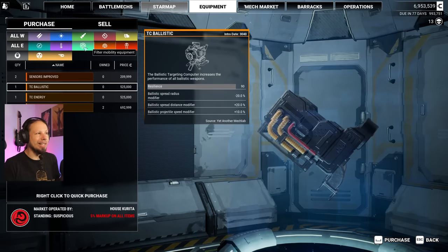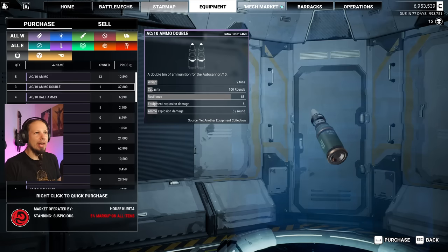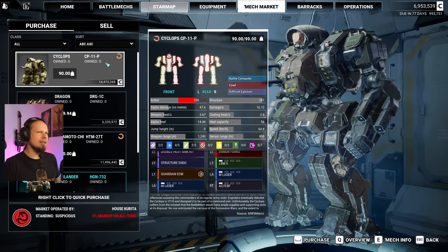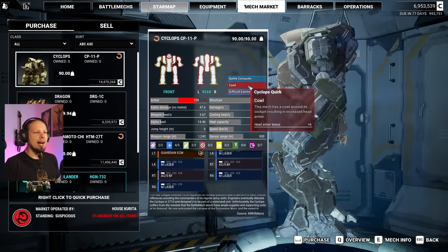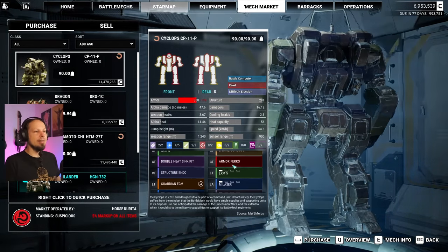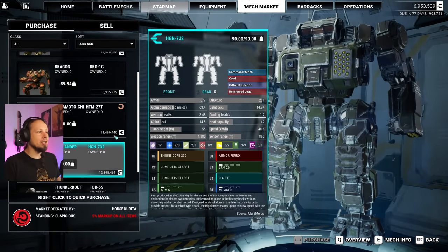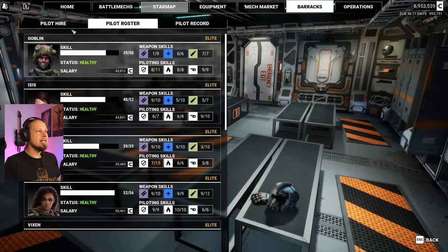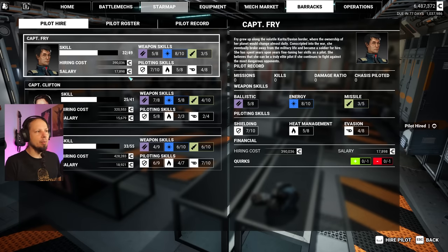I don't wanna stay longer than I need to. Let's take a look at the mech market. Say goodnight to the Cyclops - it's quite a good one actually, but it has difficult ejection, negative four head structure, but the cowl had six extra bonus to armor. This thing comes with a guardian ECM, double heatsinks, and Pharaoh. Dragon, we have a Highlander which is fresh, Hadamoto, and a Thunderbolt. Quick check at the barracks - that's a tier 60 pilot, I'm gonna pick that up. Whenever I see one of those guys, we can take them.